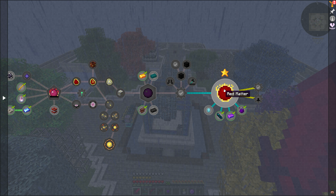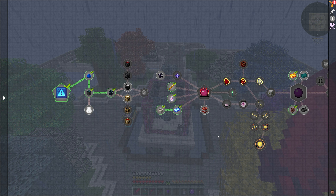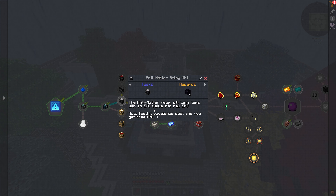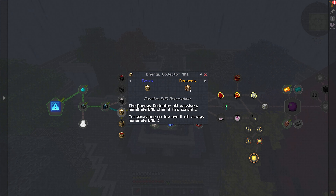Our goal is to get there and be able to make red matter blocks. But we kind of have to start from the beginning because we haven't gotten very far into Project E. So it looks like we have a branching pathway for creating EMC for passive EMC generation. We have the antimatter relay, which turns items with an EMC value into raw EMC, and you can feed it covalence dust to get free EMC. Or we have the energy collector, which is passive EMC generation.